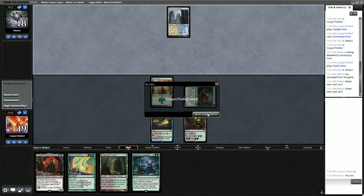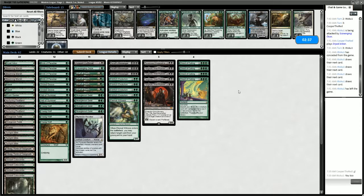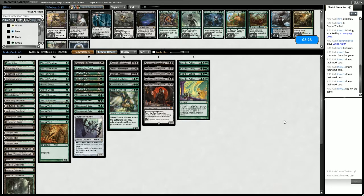At this point, the opponent should know what we are playing. The cards we've revealed — Twilight Mire, Dryad Arbor — will tell them, if they're savvy, that we're playing the Yawgmoth combo. Unfortunately, we don't know at all what our opponent is playing. We're going to bring in Veil of Summer because we saw Hallowed Fountain, so we figure they probably have counterspells. For that reason, we're also taking out Eldritch Evolution.